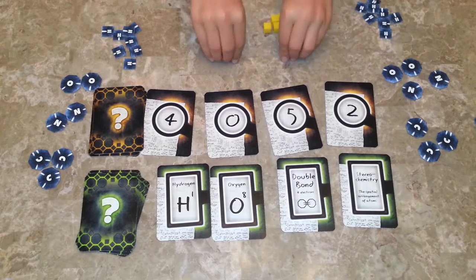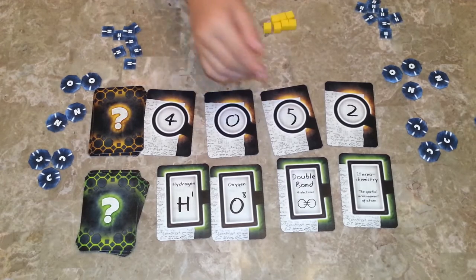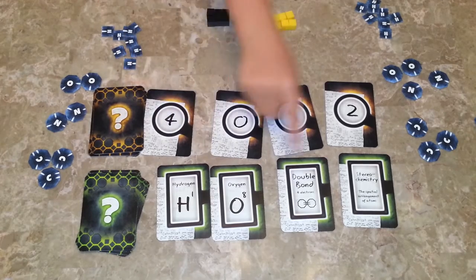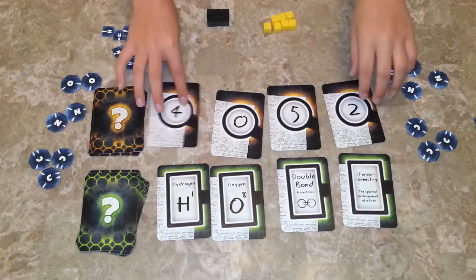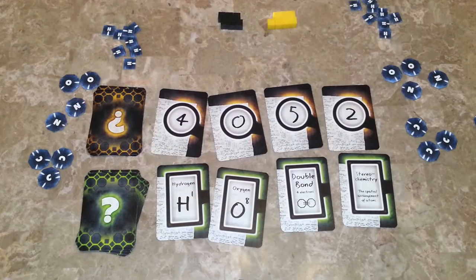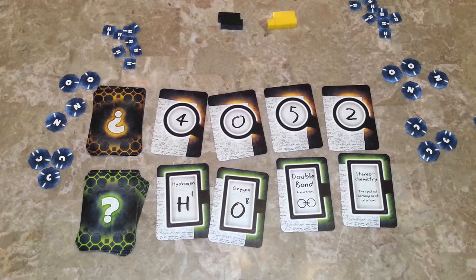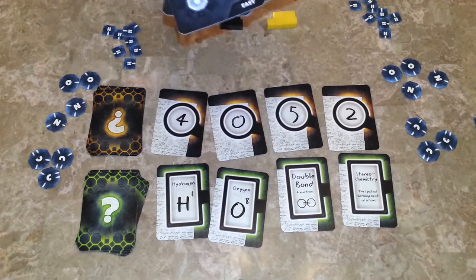Stereochemistry means you have the right components, they're just not in the right order. Whenever the knower is giving hints, you can only play one organic clue, and then as many number clues as you want. So if there were two oxygens, you could play oxygen and two.